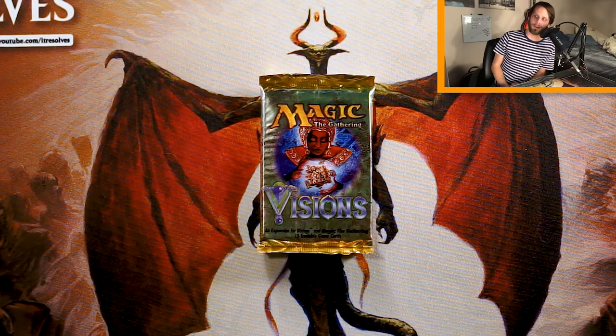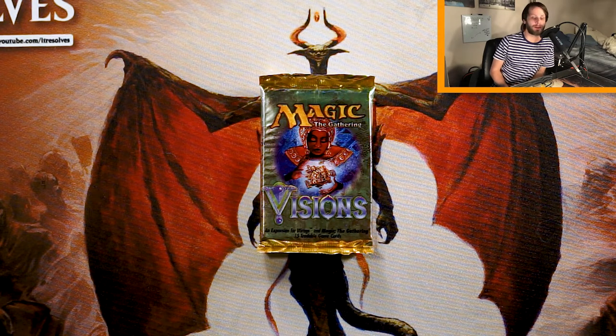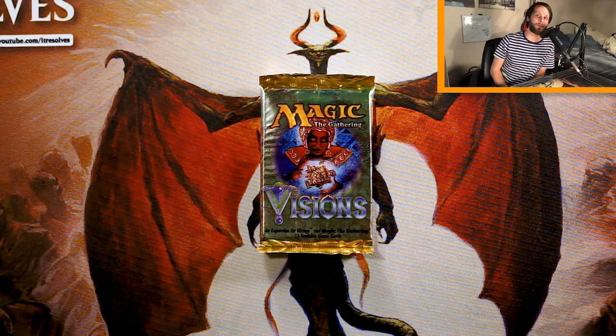What's going on, guys, and welcome to another episode of the Crack-A-Pack series. Today we are opening up a pack of Visions, a very old set actually released in '97, I believe. Lots of really awesome cards in this one. So at the top of the list, of course, we have Vampiric Tutor.